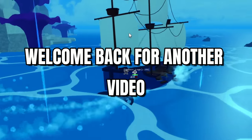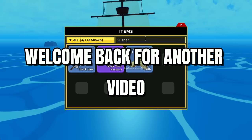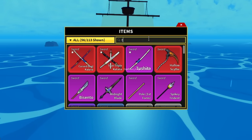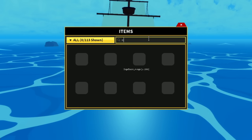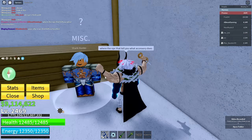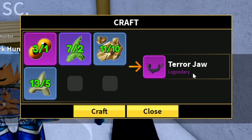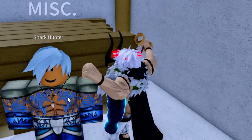Welcome back to another video. In today's video, we're going to talk about how to get the materials — for example, Shark Tooth, Fool's Gold, and also the Tremor Eye, and then also the other stuff, like the jaw, whatever it is. All the resources, all the materials that you need in order to craft the stuff you need for the scrolls, and also for the accessories, we're going to talk about it in today's video.